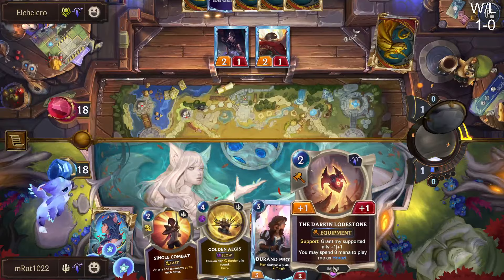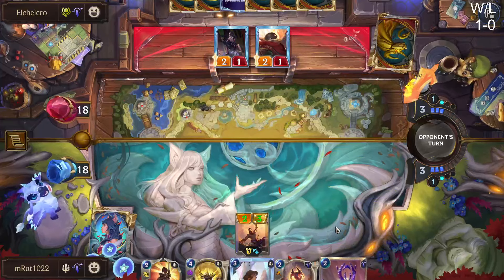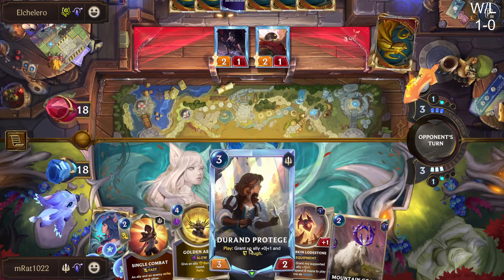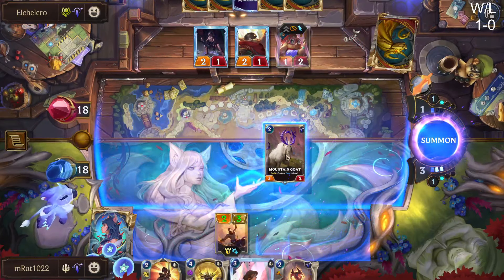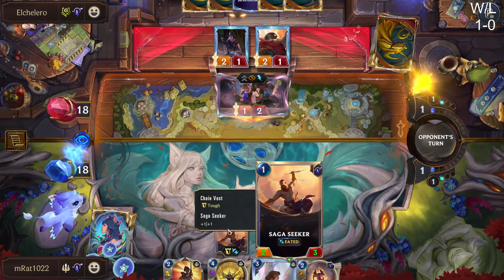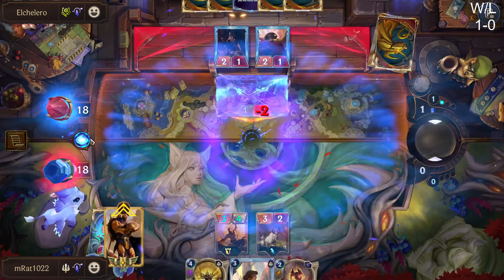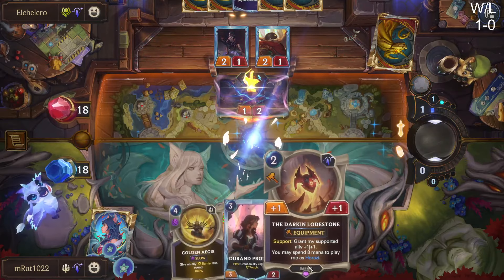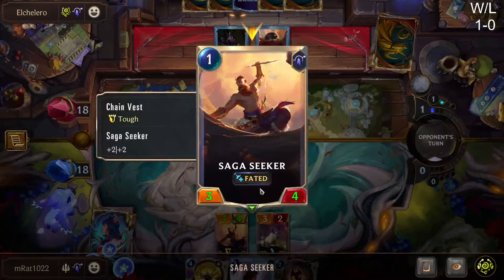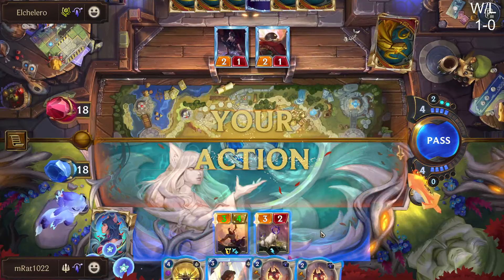I could have used the Darkened Lodestone there — we could have reacted with the Tough spell in combat. We do have Tough anyway via Duran Protégé. We can go Goat plus Single Combat with the Saga Seeker onto Nora — I don't think they'll have many easy ways to deal with this and it won't put any damage on the Saga Seeker. If I could redo it I probably would have just played Darkened Lodestone, though without Tough he'd only go to three health and be weak to a Pokey Stick.